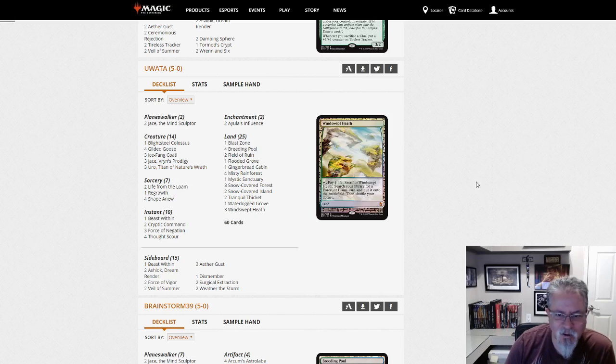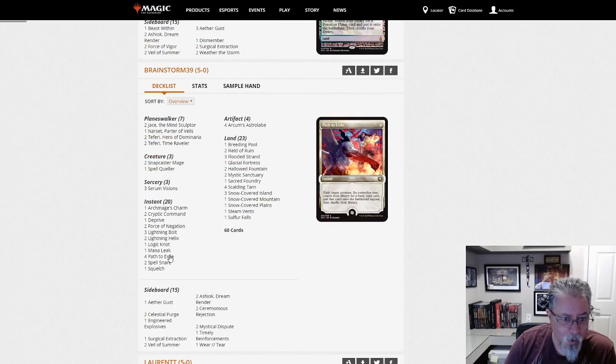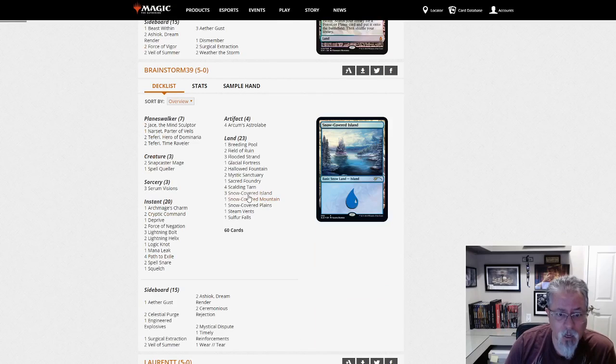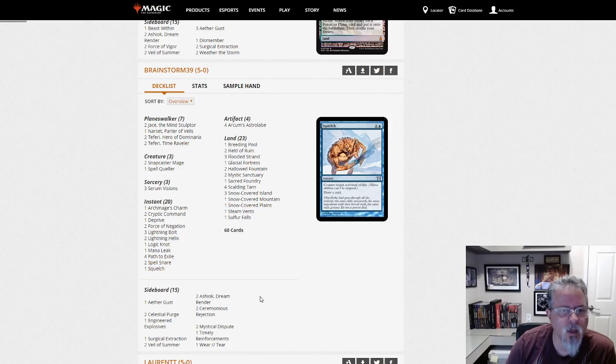Fun stuff there, glad they got a 5-0 with this deck. Brainstorm 39 with Blue-White Control — nope, we are just Jeskai control. And what do we got here? Lightning Helixes — yeah, this is a good old standard Jeskai control deck.